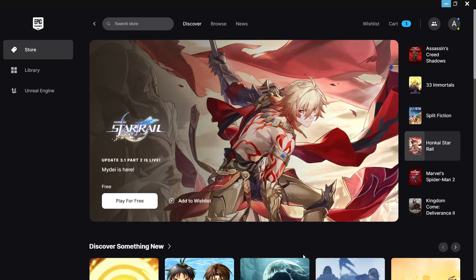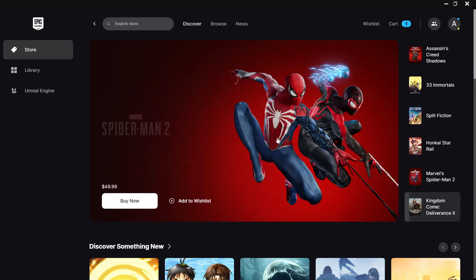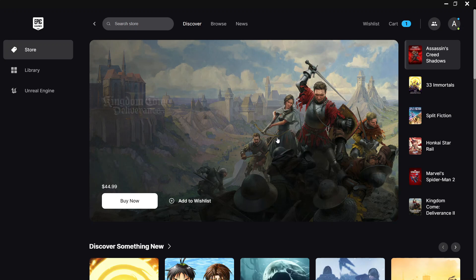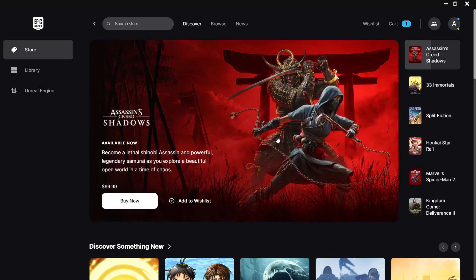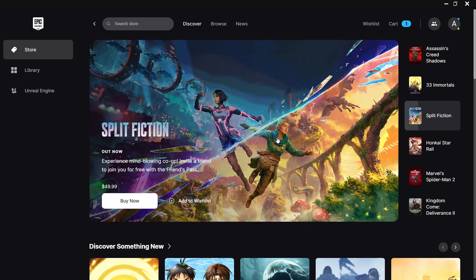However, if you are looking to give a game to someone, here are some alternative methods that I'm going to show you that you might consider. The first method is to purchase through third-party retailers. Some authorized third-party retailers sell Epic Games Store keys, and I'm going to walk you through how to get that done. Find a trusted, reputable online store that sells game keys for the Epic Game Store, and ensure the retailer is authorized to sell these keys to avoid potential issues.